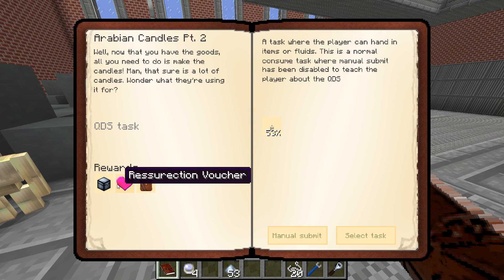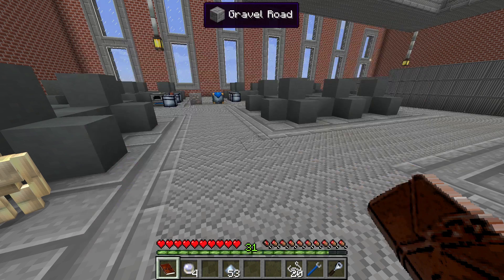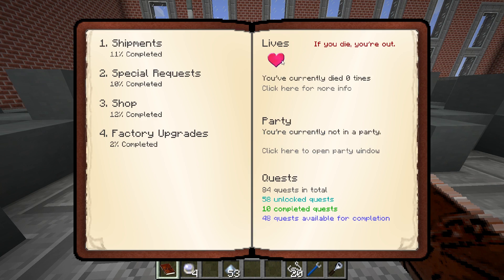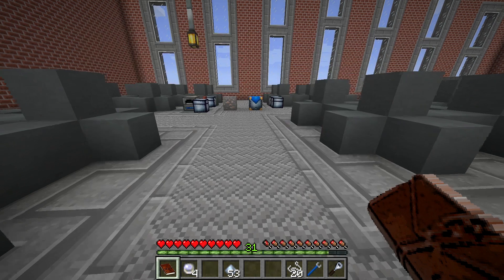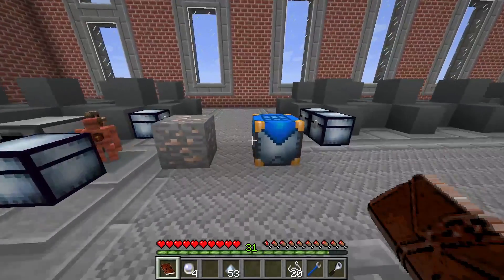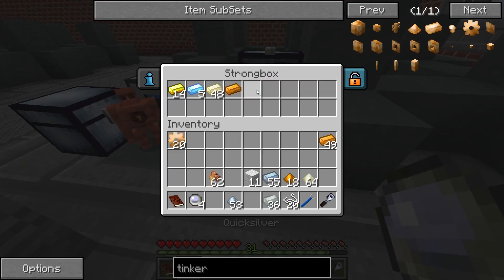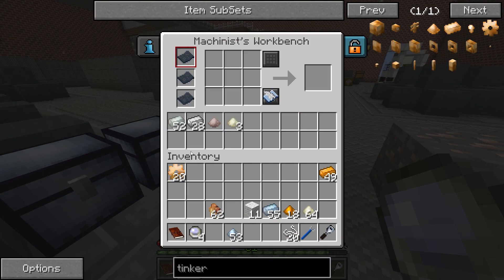You'll also notice this is going to give me another resurrection voucher. Resurrection vouchers — we currently have one life, so if we die, game over. The special quests are apparently the ones where you get your extra lives from, which is good.